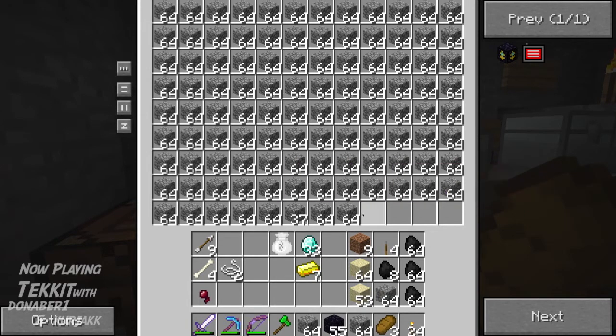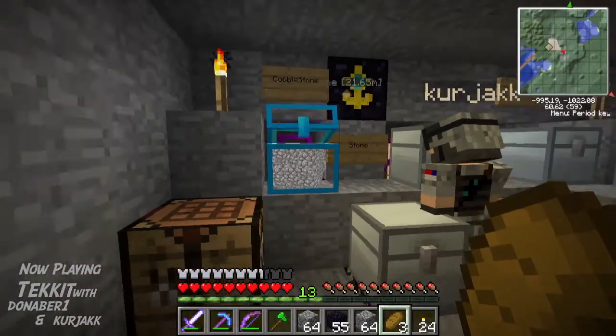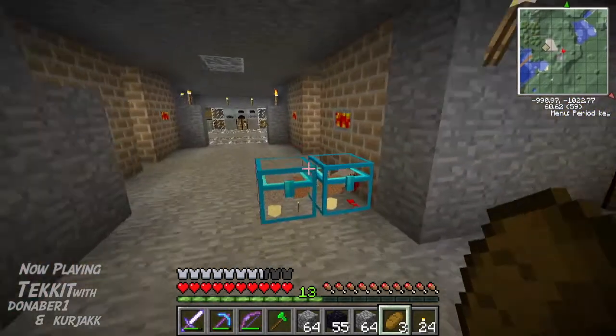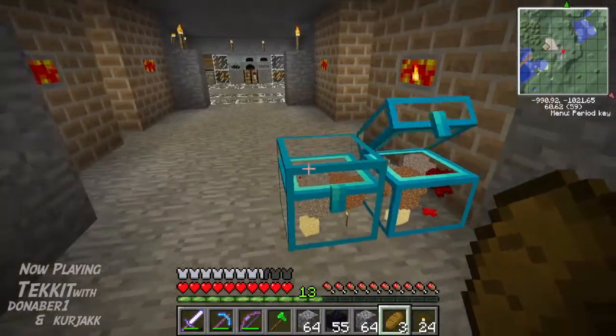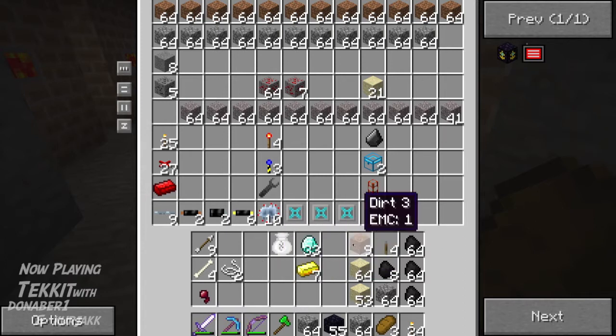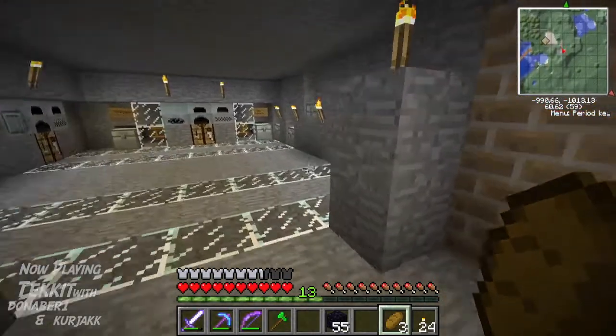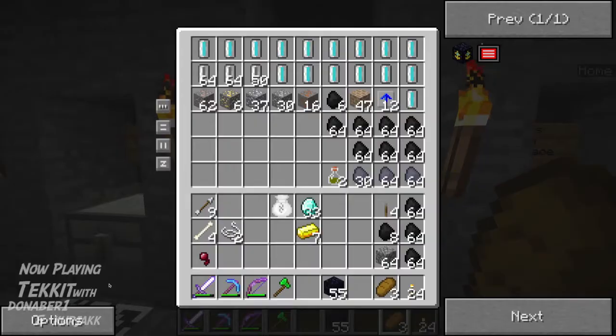Let me get some of this out of here and put it in here. There's some sandstone — I'll put some sand in there. I cleared out some cobblestone but pretty quickly it's going to take nothing but cobblestone and probably fill up two or three chests, so I would almost designate like four crystal chests for nothing but cobblestone.